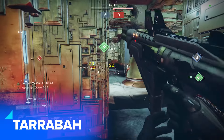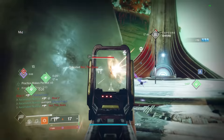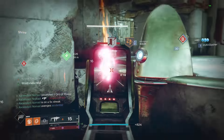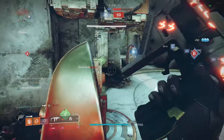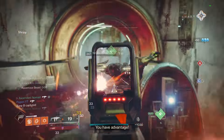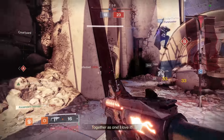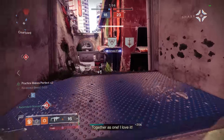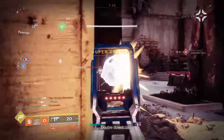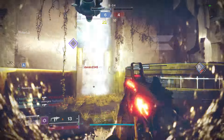Tarrabah is criminally slept on as well, if only for the fact that when you proc Ravenous Beast, every game of control suddenly feels like Momentum Control. Secure two kills with Tarrabah, which is more than doable, and the lobby is yours for the taking, if only for seven seconds at a time. But those seven seconds are as good as any Friday night you'll ever have. The gun's base stat package ensures very good on-field behaviour, so position yourself correctly and you'll handily get the required energy to rain fire down on the lobby.